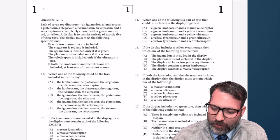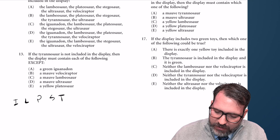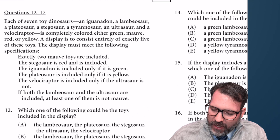Each of seven toy dinosaurs — let's get our list of elements down right away: I, L, P, S, T, U, N, V. Seven dinosaurs is completely colored, either green, mauve, red, or yellow — G, M, R, or Y.